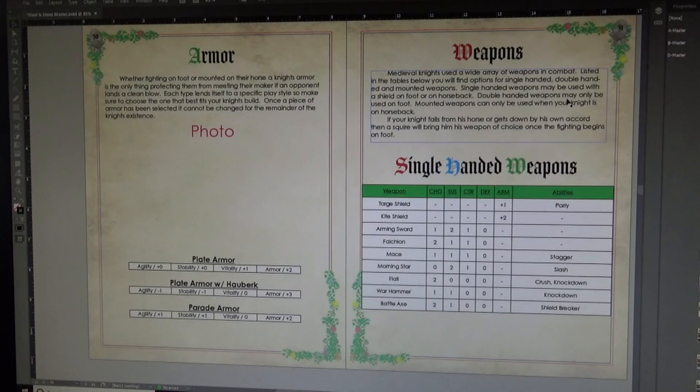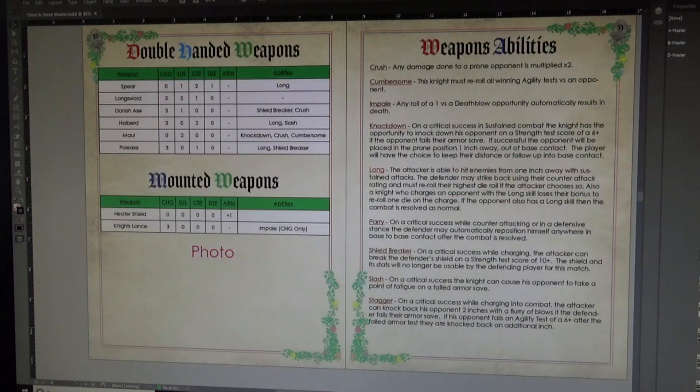For single-handed weapons you have the arming sword, falchion, mace, morning star, flail, war hammer, and battle ax — traditional weapons you'd see in Knights of Tournament in Europe. These can be used with a shield or wielded alone single-handed. The dice pools for single-handed weapons give you fewer dice to throw at your opponent, but combined with a shield your armor is higher. We also have double-handed weapons: spear, long sword, Danish ax, halberd, maul, and pole ax. With double-handed weapons you can't carry a shield so your armor save is weaker, but you have much higher dice pools and more devastating abilities — it's a choice between being a beat stick who takes opponents out quickly or playing it safer with better armor protection.